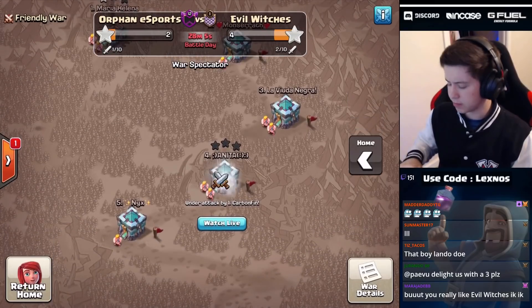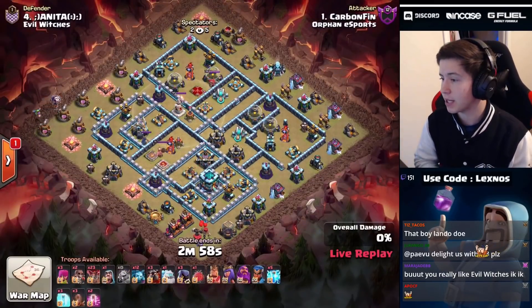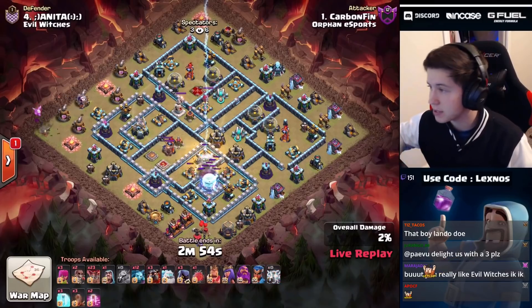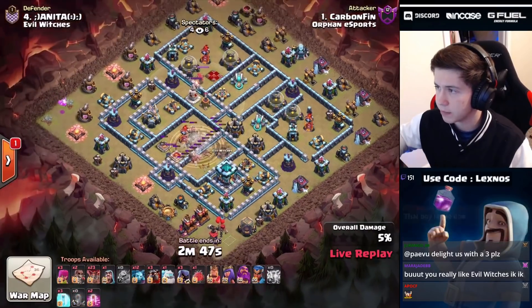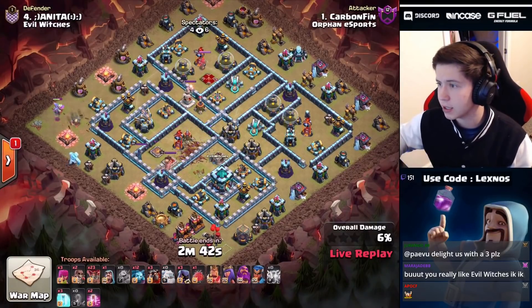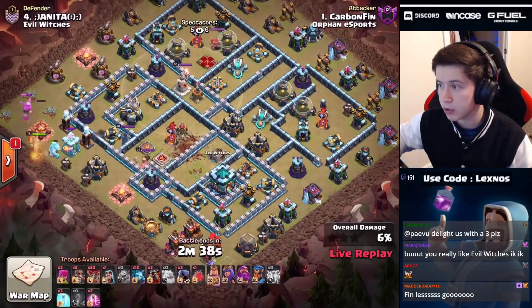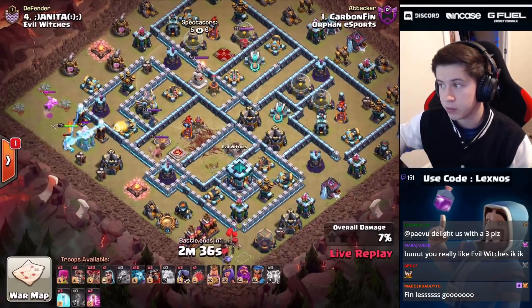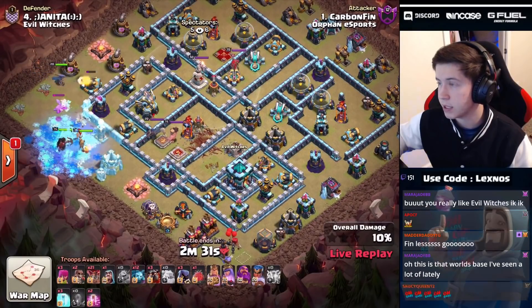Mara Jade and the man, the myth, the legend - Carbon Finn himself is in on Anita's base, coming in with a zap lalo. Look at this - five zaps and three earthquakes. We're gonna zap that clan castle, drop one quake, two quakes, three quakes to damage that inferno tower and get rid of the clan castle. Baby dragon at nine o'clock, ice golem at eight - finds a couple of teslas. I think there might be more.